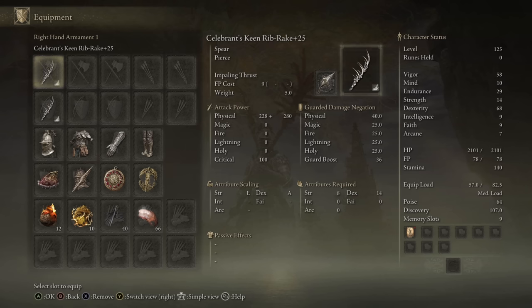I decided to go with the Dexterity build for today, as it gives me access to the Keen Infusion, the Lightning Infusion, and the Cold Infusion. The Cold Infusion on this weapon actually gets the Dexterity scaling, not the Strength scaling.